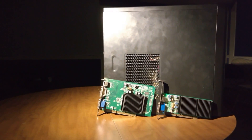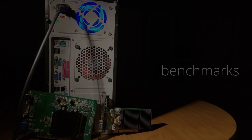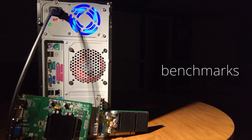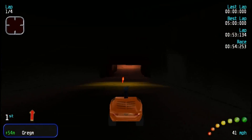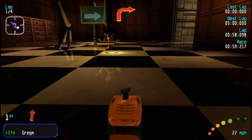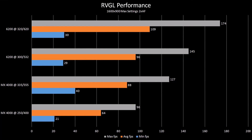Let's see how performance stacks up with a more demanding lineup of games than last time. In RVGL, I once again used Clockwork Carnage mode, but this time on the Museum 1 track with settings maxed at 1600x900 and 2x anisotropic filtering. There were healthy gains all around from overclocking, with a 38% boost for the MX-4000 and a 14% boost for the 6200. Performance seems to scale almost linearly with memory bandwidth, which is something you don't see very often.